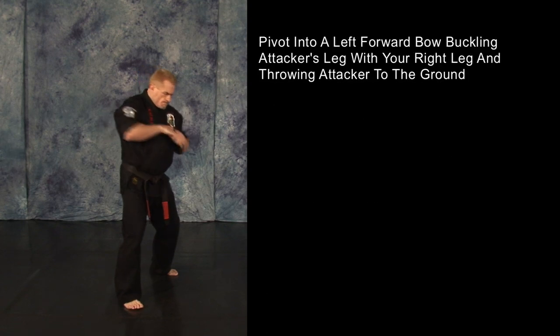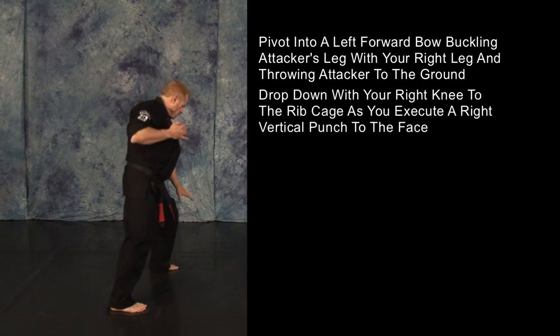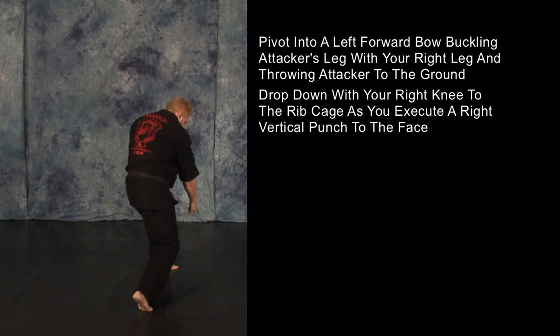Pivot into a left forward bow, buckling your opponent's leg with your right leg and throwing him to the ground. Drop down with the right knee to his ribcage as you execute a right vertical punch to the face.